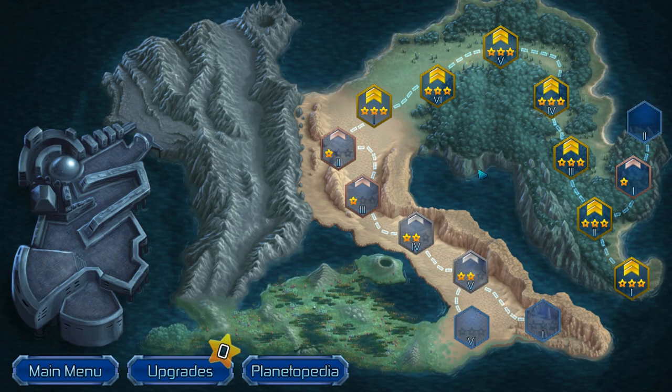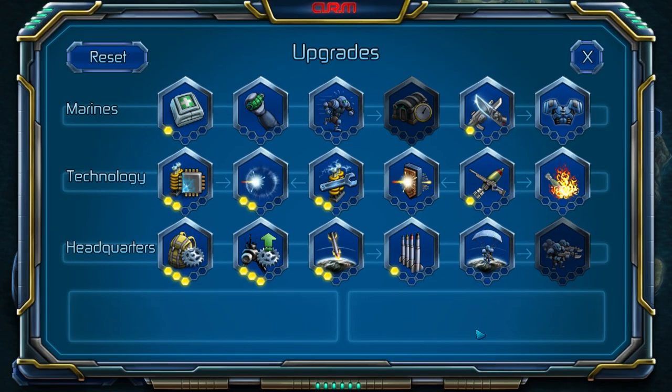This is a pretty normal progression map for a tower defense game. Obviously, you beat each mission to move on to the next one. You can earn between one and three badges that you can spend on the upgrade screen, which I do love, if only for the reset button. Because then if you misallocate a skill point, if you need a different strength for the mission you're tackling currently, you can just reset it and start all over.